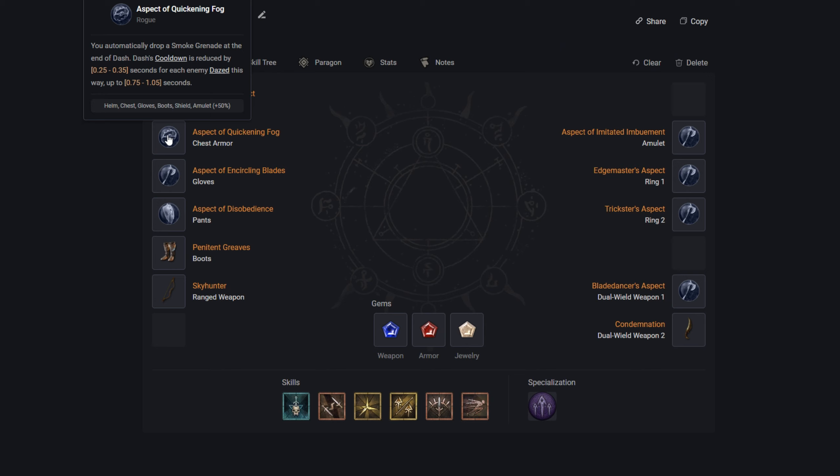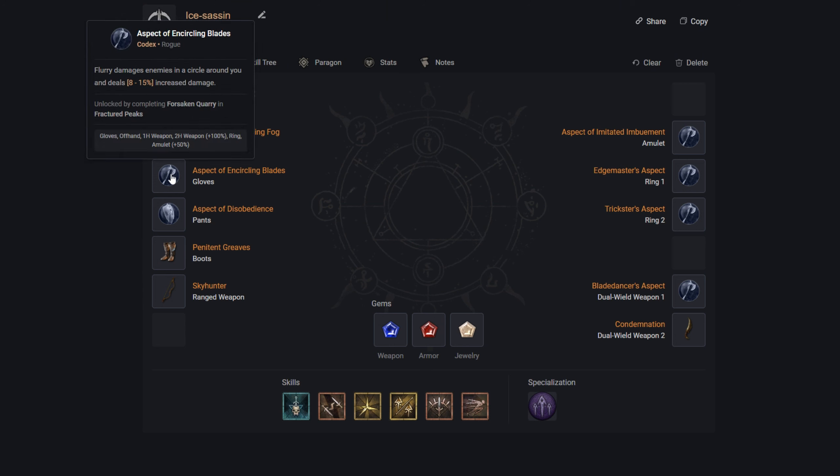For the gloves, if we keep Flurry, we use the Flurry Aspect — a relatively easy one to get — which was a great way to do AOE freeze given the number of hits it lands. Flurry now damages enemies in a circle around you dealing extra increased damage, but we're primarily using it because it hits in a full circle rather than just a small cone in front of us.